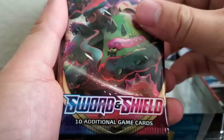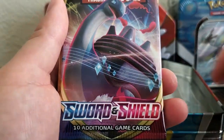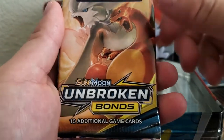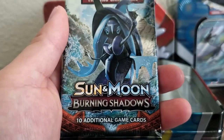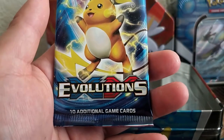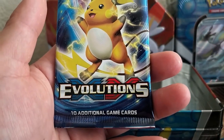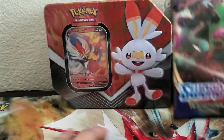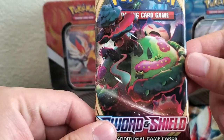Let's check the booster packs. We have Sword and Shield, another Sword and Shield, Unbroken Bonds — I have not seen this — and then Sun and Moon Burning Shadows, and an Evolution pack.